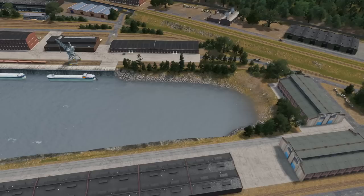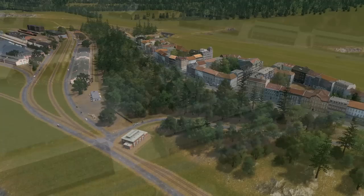Hello everyone! Welcome back to Altengrad, a city skyline series. We continued working on the cargo port last week and also started some blocks of buildings next to it to connect the port with the rest of the city.